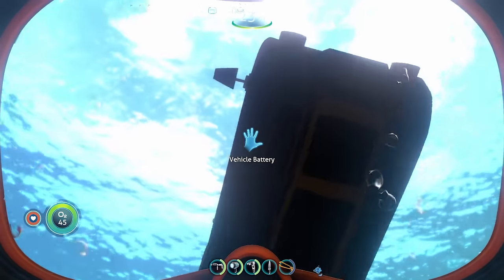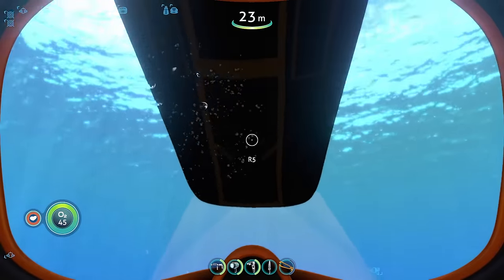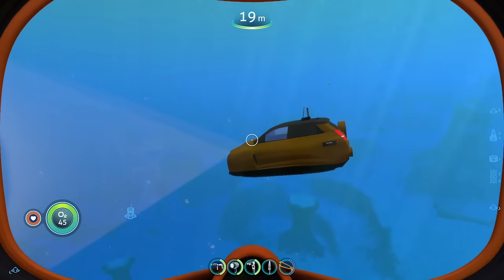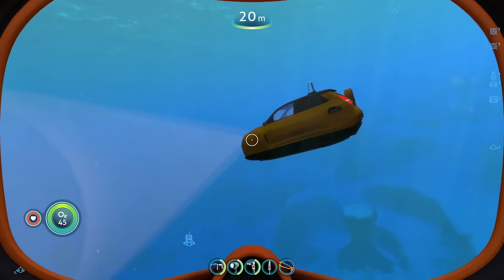You got the vehicle batteries on the bottom — two of them, one on the left side and one on the right side. And then we have the vehicle storage all in the middle. So it doesn't really fit that well into the world of Subnautica, but it's still pretty cool nonetheless. With that, we can head on to our next vehicle mod.